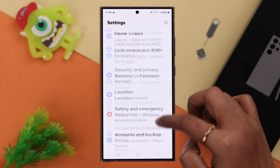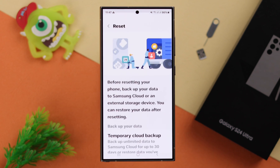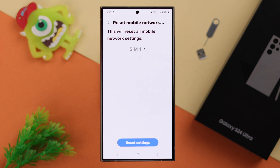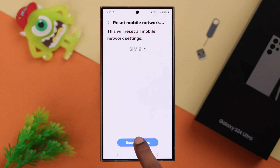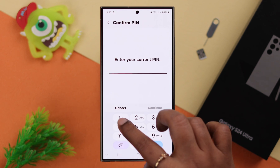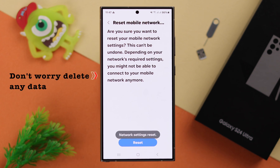From Settings, scroll down to General Management, scroll down to Reset, and select Reset Mobile Network Settings. Select the SIM that's troubling you — do both of them one after another — and just go ahead and reset settings. Enter your screen lock passcode if prompted, then tap on Reset. Don't worry, this will not delete any data.